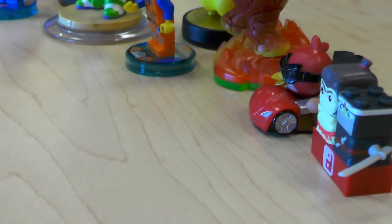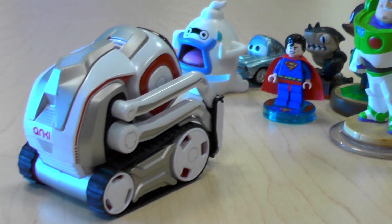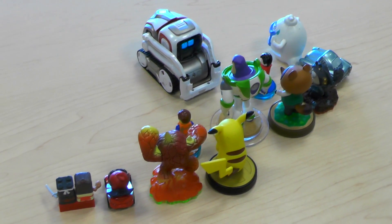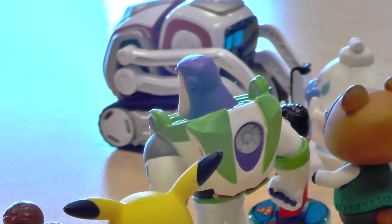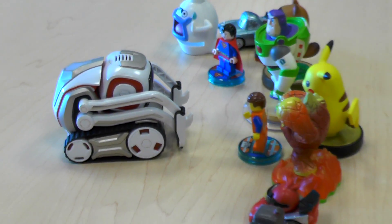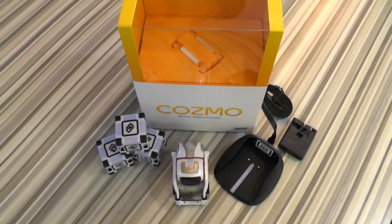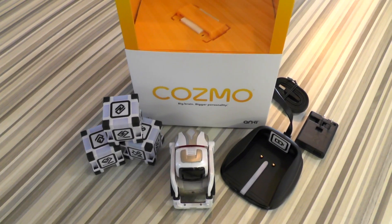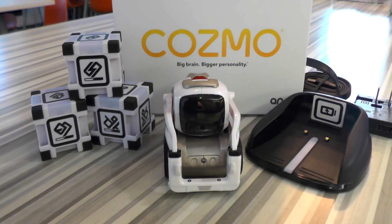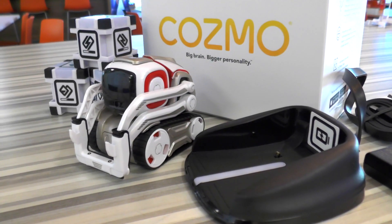Before we left Cosmo I thought I'd see what he made of some of my other toys-to-life figures. He seemed slightly perplexed as he looked at Skylanders, Disney Infinity, and some Amiibo. Seeing him next to these static toys emphasizes even more how playful and interactive Cosmo is — he didn't seem that impressed and before too long decided to go and explore elsewhere. So there you go — that's our overview of what it's like to first encounter this new little robot tech toy. It will be $179 and out on October 16th. If you want to find out more about Cosmo, do subscribe — we've got a lot more videos coming up including an in-depth look at how Cosmo works.